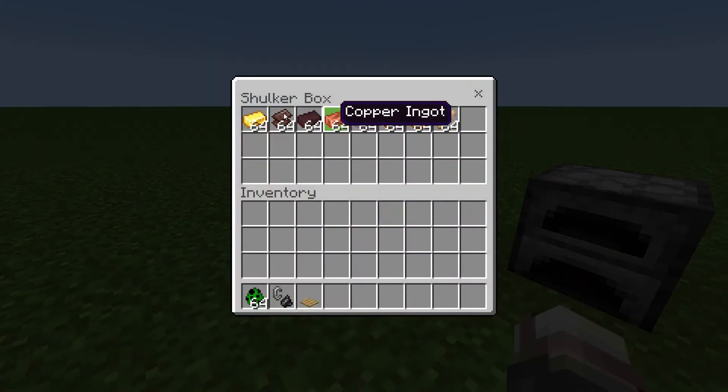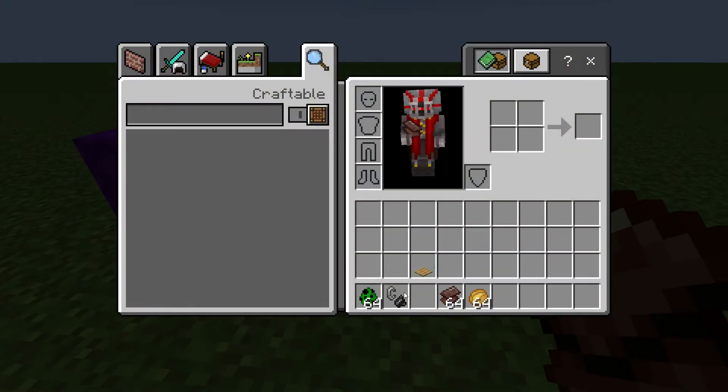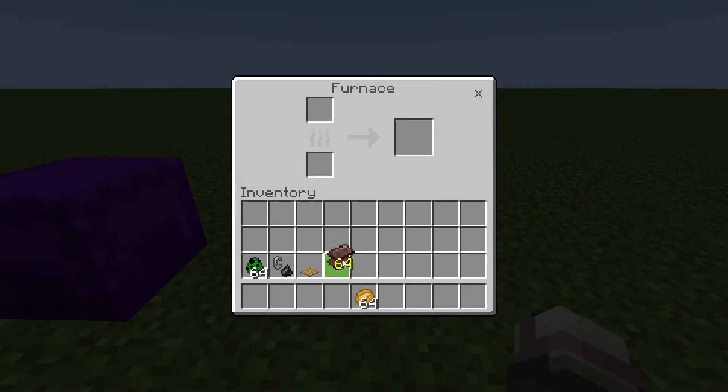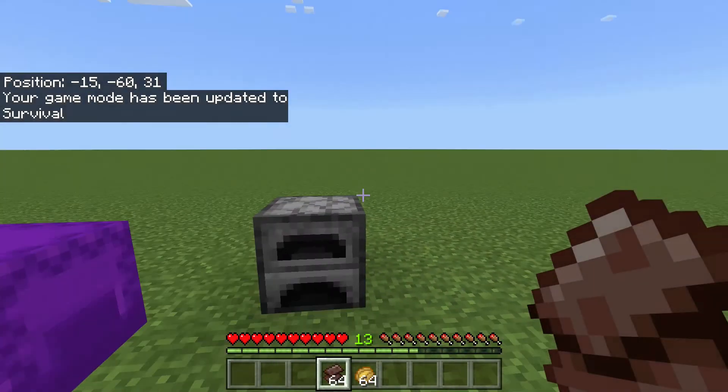All you have to do is take any item that's been smelted in the furnace — for this example I'm going to be using these two. Clear out your third inventory spot, open up any furnace, put the item you want to use in your third inventory slot, and then take it out. I'm now at 9 levels. I can do that again, and I'm at 13.